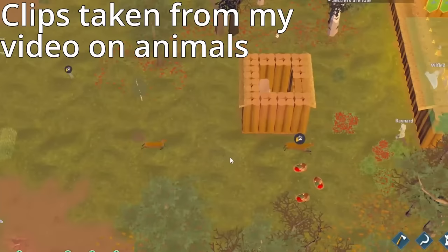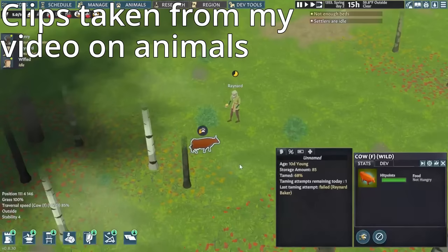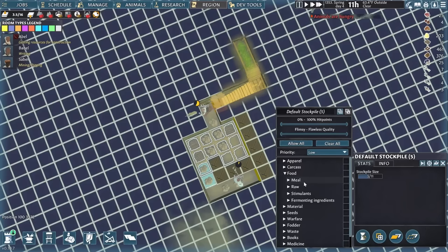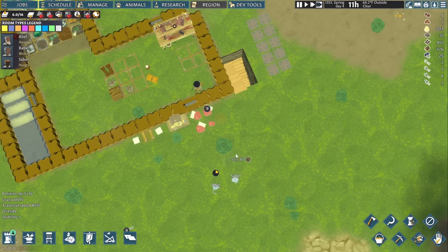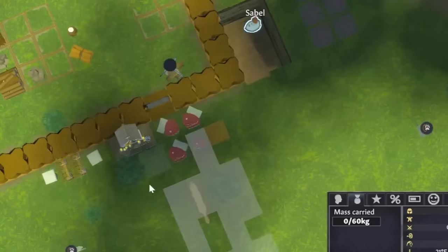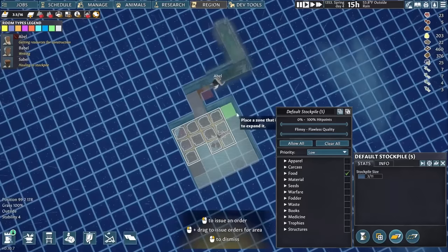Skill matters a ton for this job, so it's a good thing that Abel is so good with animals. After getting Cat and Dog a quick meal, I get rid of the above-ground stockpile and put one in the cellar to try and preserve what's left of the meat, but we don't finish doing that before foxes move in to steal some moments before it rots.